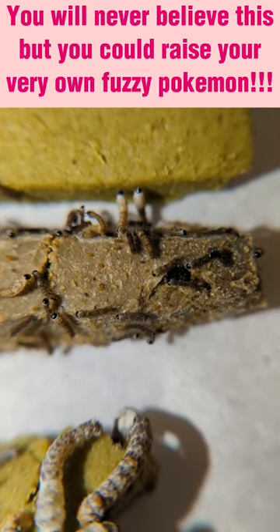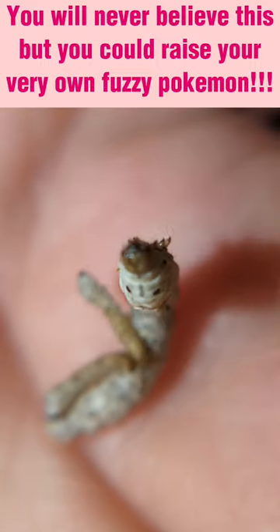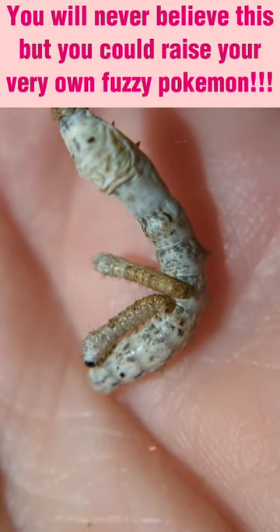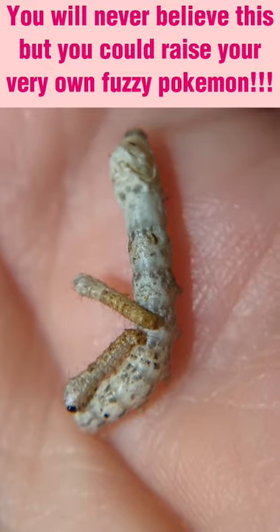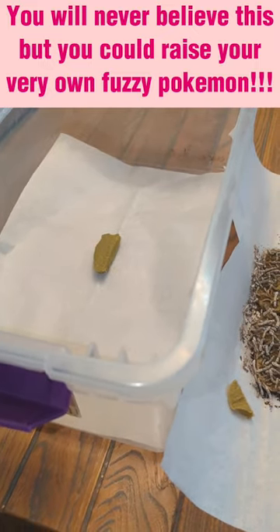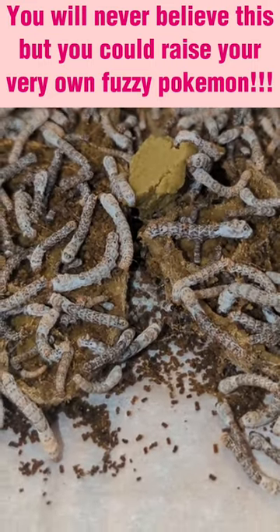Unfortunately, throughout time their mandibles have become so weak that in the very youngest stage they don't chew up the mulberry leaves very well, so it's just better to stick to chow until they become white. For me personally, I stick to chow up until their last stage right before they pupate, and then I switch them over to leaves because I feel like they make stronger cocoons.